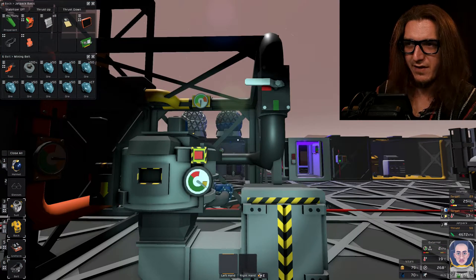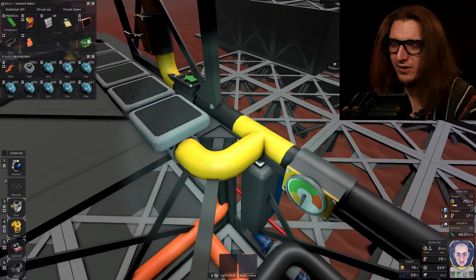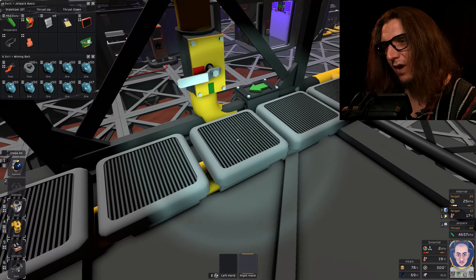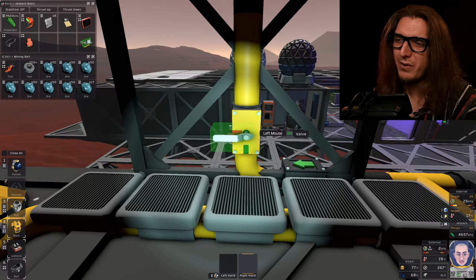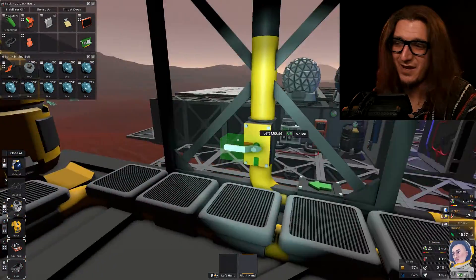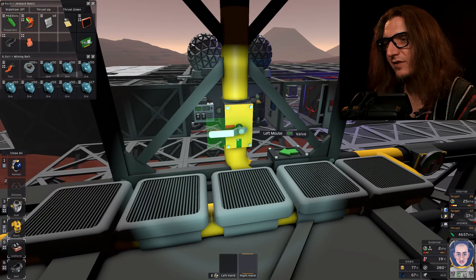The exhaust vent from our furnace now goes up here where it T-pipes off in this direction towards this tank with radiators. We put a valve here — when it's closed the exhaust goes that way, when it's open the exhaust just leaves like normal. So I just have to remember to open it when we're using the furnace for making stuff.